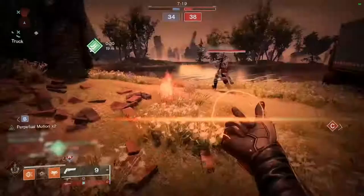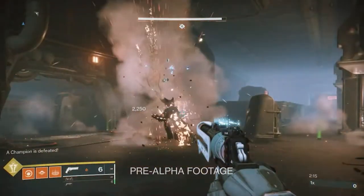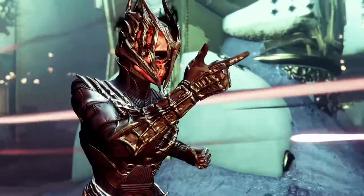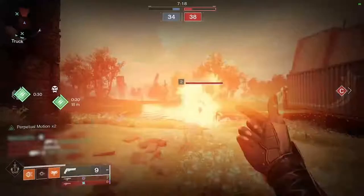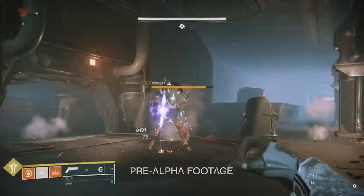Their new melee is called Incinerator Snap. Four solar wisps used for AoE, but can also be used for single target, and they will chain react on each other. This is really cool — it's very, very Warlock-y, which is probably why a lot of people are losing their minds over it. I can't wait for my Warlock to use it. But these are all the things we saw for the Warlock — obviously there are little things here and there, but I just wanted to get the main points out.